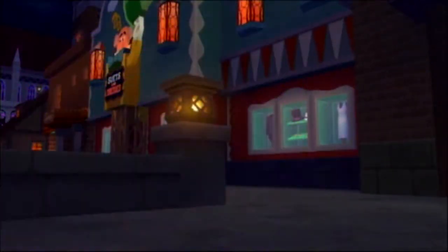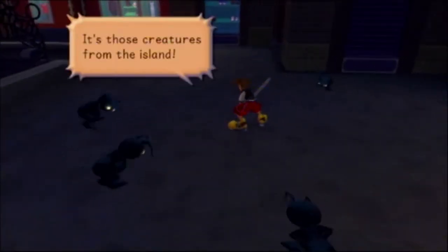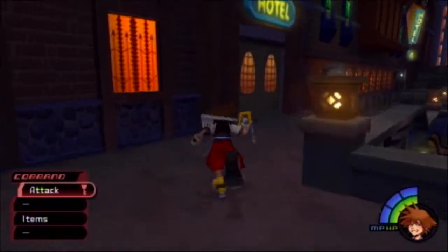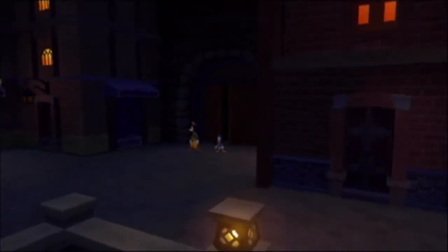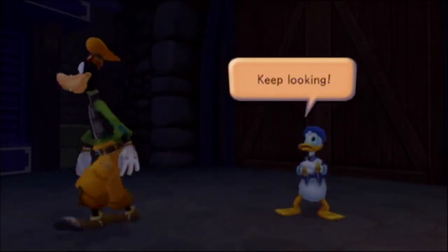A Soldier. Now we have some Shadows. It's those creatures from the island. And we're going to avoid them. Now we're going to trigger the scenes that make Donald and Goofy appear.